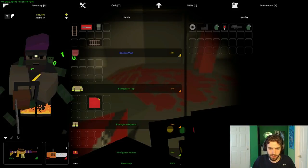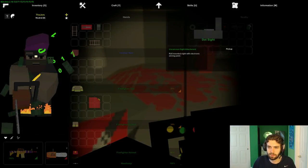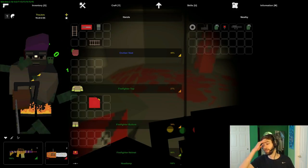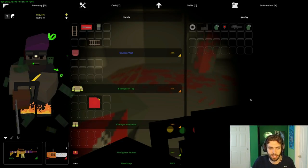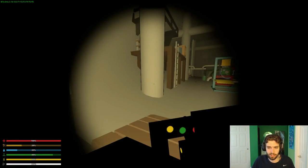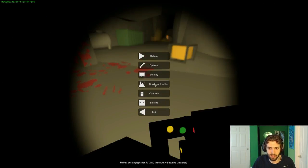There we go - see what we get. Nothing great, just a military night vision scope. We've gotten multiple Alice packs from a single one before - remember it drops five items and there's a good chance one of those is going to be an Alice pack or NVGs. We got unlucky on this one, but it is a good method for getting that stuff.